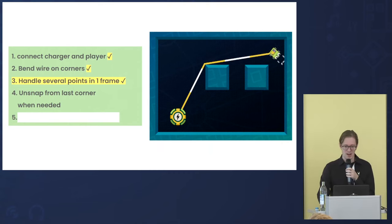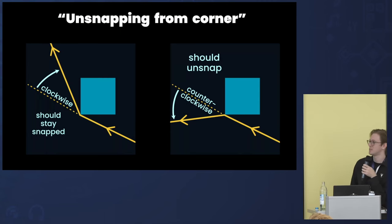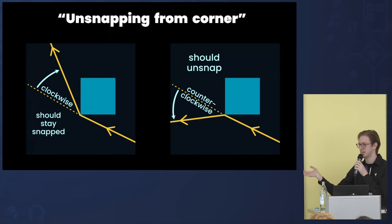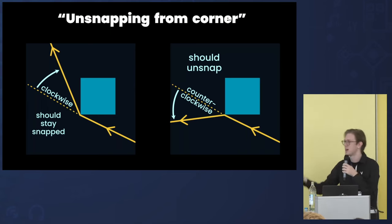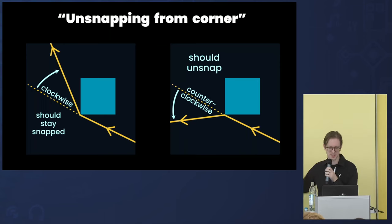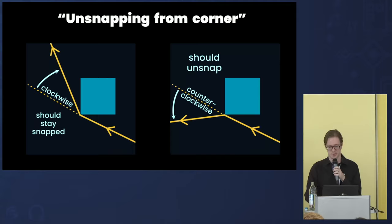Now we need to handle unsnapping and understand what it means. Looking at the images, we can understand visually: if we bend around the corner we should remain snapped, but as soon as we move away from the corner we should unsnap. In code, it's just comparing the angle between two wire sections — whether it's positive or negative, counterclockwise or clockwise. When the angle becomes positive (counterclockwise), we delete the point seated at that corner, and by deleting it we unsnap from the corner.